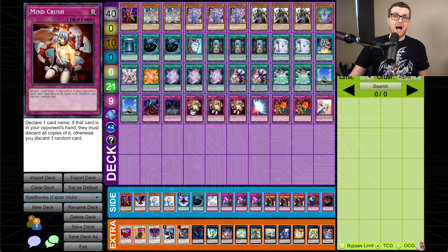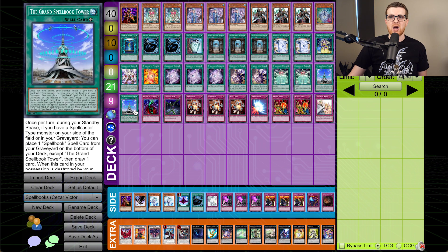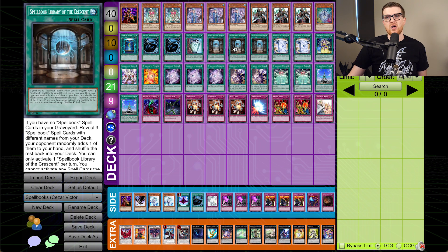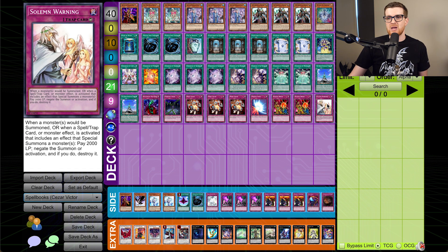For the traps, we have Bottomless, Fiendish Chain. Triple Mind Crush is a very interesting call, but there are a lot of decks during this time that are adding cards to hand where you're going to know what they're adding, so this allows you to control the game. Mirror Force, double Reckless Geki Break. This may seem odd, but there are instances where you have cards that are just dead — like maybe an excess copy of Tower or an excess Spellbook Library of the Crescent on turn two or three — so Geki Break allows you to turn that into a way to destroy another card. And lastly, a copy of Solemn Warning.